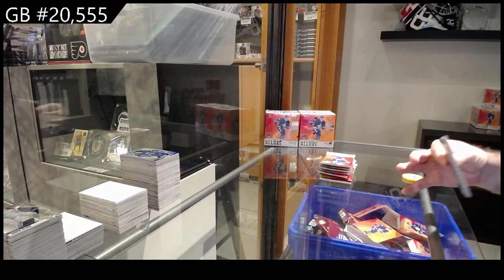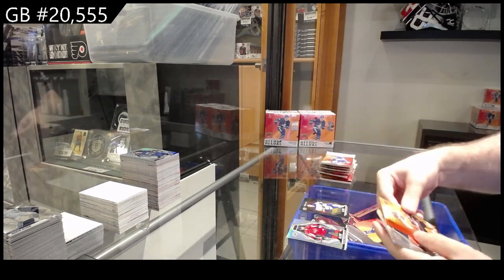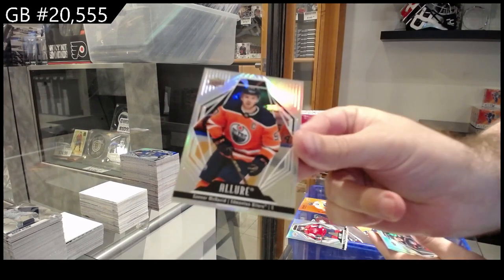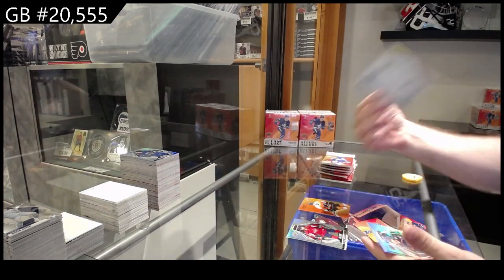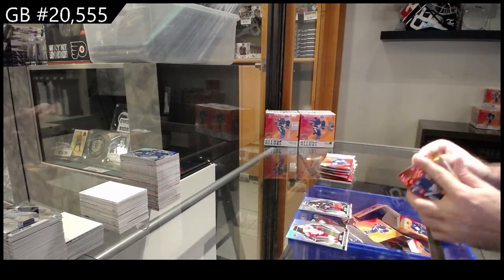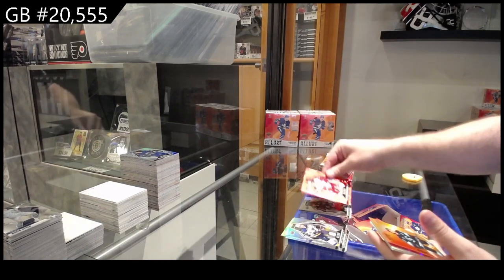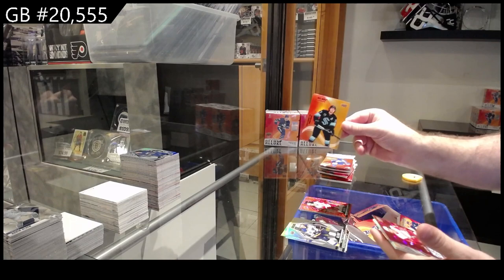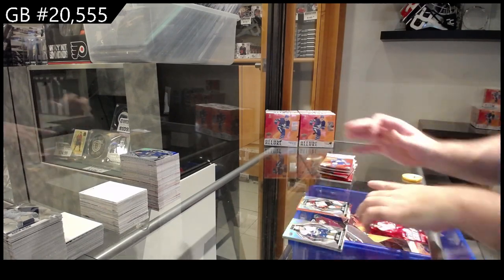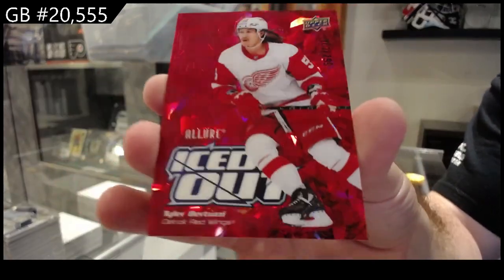Black rainbow rookie of Bureau for Buffalo, color flow of Bobby Brink for Philly, photo variation McDavid for the Oilers, and a rookie of Christiansen for the Blue Jackets. Red rainbow of Cider for the Red Wings, color flow for Seattle of Yanni Gord, Tracy rookie for the Anaheim Ducks, iced out numbered to 299 Bertuzzi for the Red Wings.